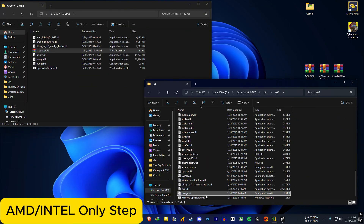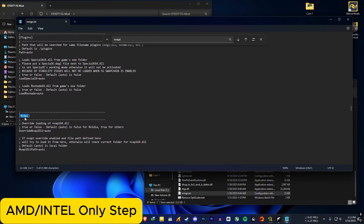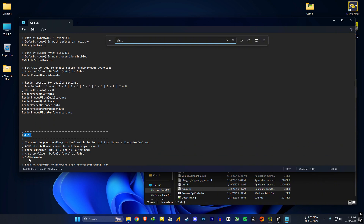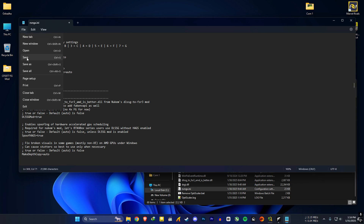After that, find the nvngx.ini file, open it, and go to Edit > Find. Search for 'nvapi' and in the nvapi category set 'override nvapi' to true. Then search for 'dlssg' and set 'dlssg mode' to true as well — this will enable in-game frame generation. If you use a 4000-series card, you can also set 'spoofing hex' to true. Save the file and exit.